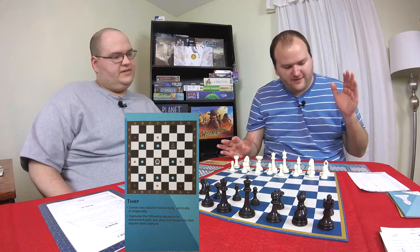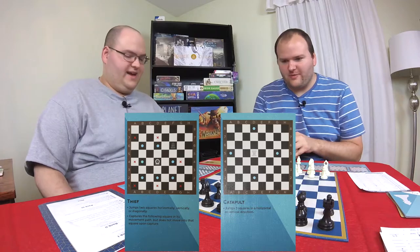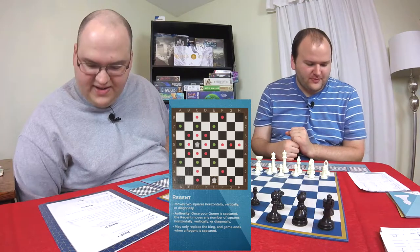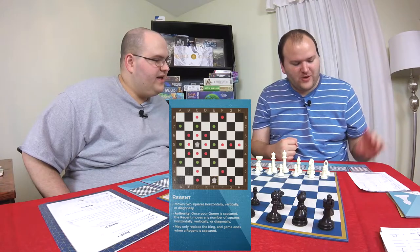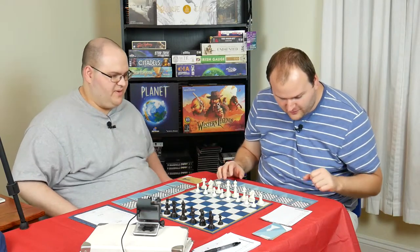I have a thief and a catapult out here in place of one of my rooks and my one bishop. I also have a regent in place of my king. What does that even do? It moves two squares in any direction and has the authority ability. So it moves two squares in any direction instead of the usual one that a king has. But also it has authority, which is once my queen is captured, the regent can then move any number of squares in any direction. So it's worth 15 points, the most valuable piece in the game. Otherwise, pretty standard setup.